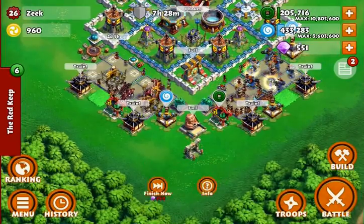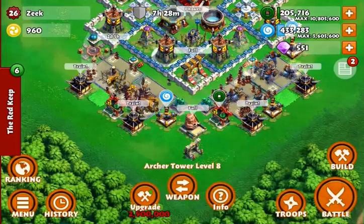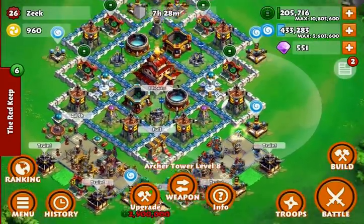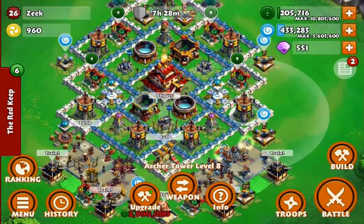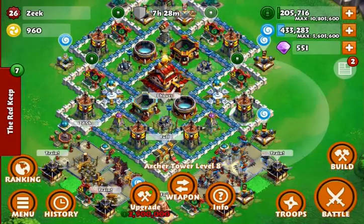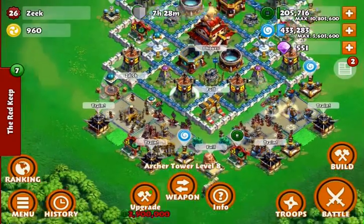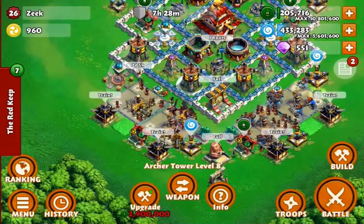By placing these buildings close to my walls it pushes attackers back beyond this region, so they have to drop their troops pretty far away. Once they get up to the practice yards my archer towers start hitting them. I arranged my archer towers in a triangular design — this is a triangle, this is a triangle, and this is a triangle down here.